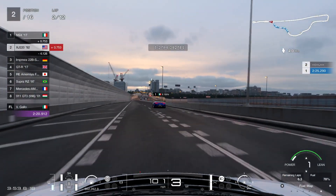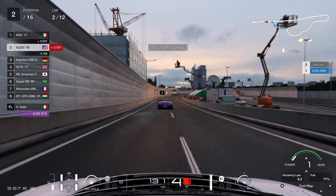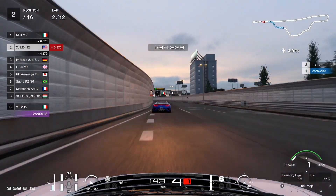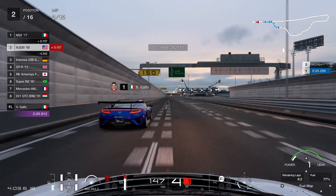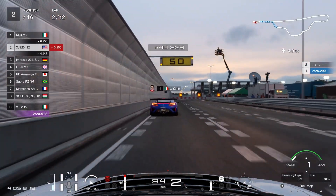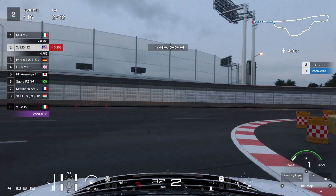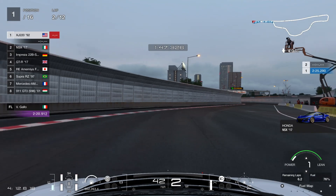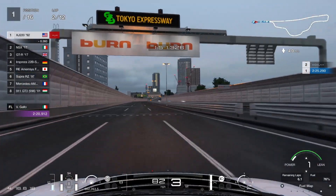Fast forward now to lap 2 as we are chasing down the leader. The car feels really smooth — very nice fuel mileage. We're making our move at the double right-hand turn. The car gets a better run off that turn compared to the Honda, and we take the lead.